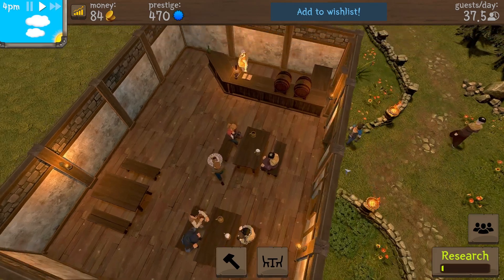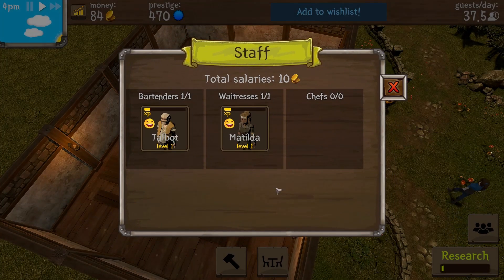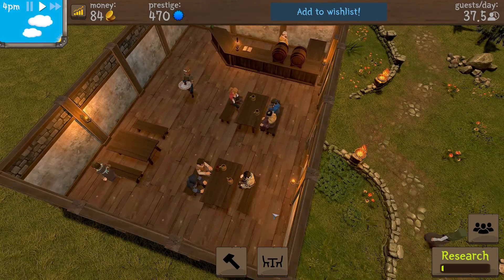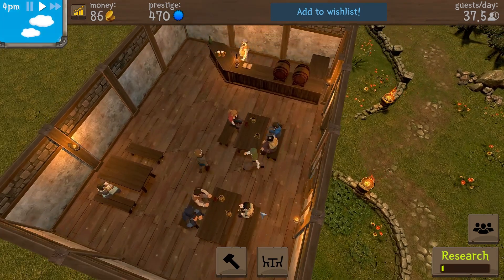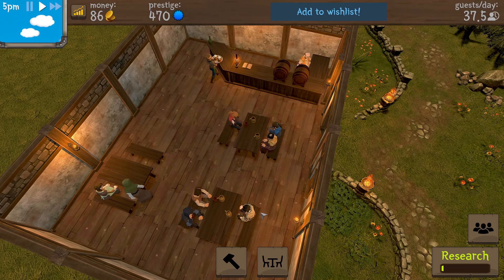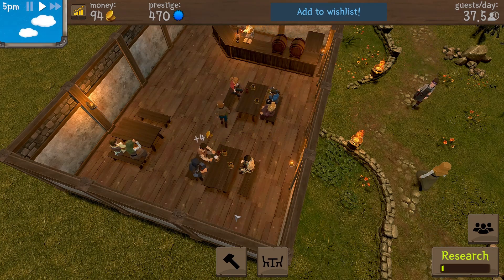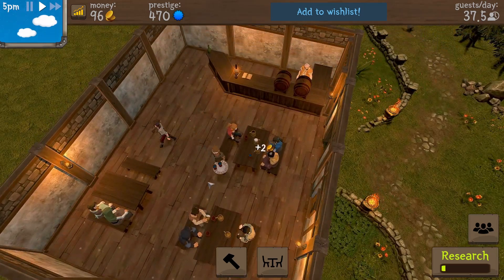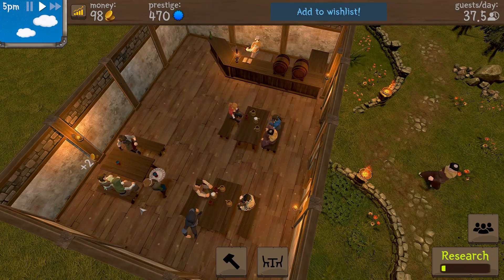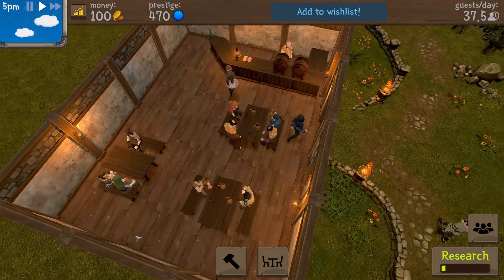Now we got customers coming in. You can see some research going on right here. She's still pretty happy, and the bartender is pumping out the beer. We might have to hire another waitress but we only have 84 coins, so we're gonna have to just sell a lot of beer. She's serving one beer at a time — I think she can serve up to eight beers at a time, which is really good.